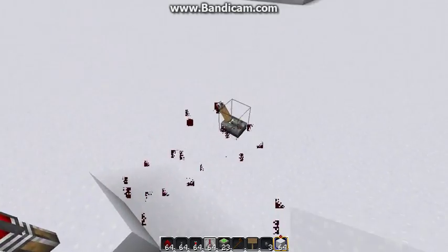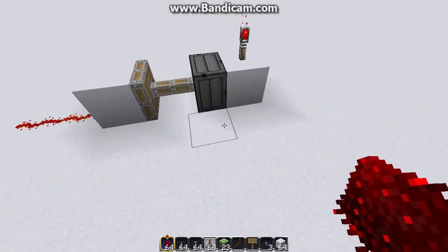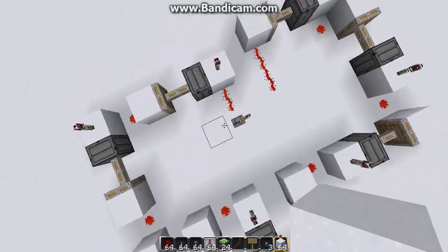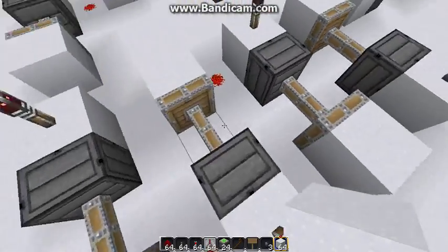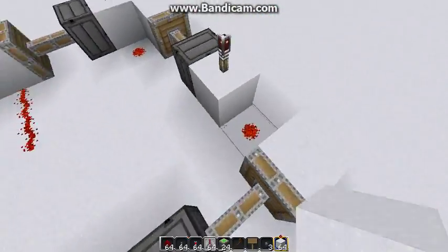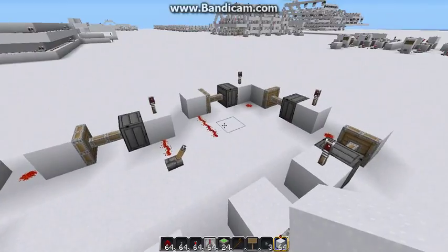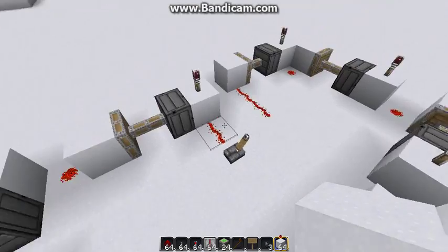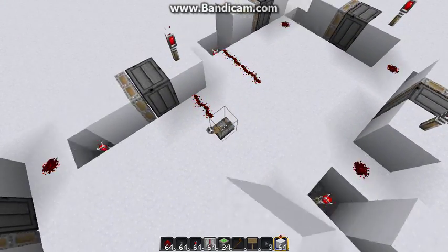So that's the theory of instant wire, and this allows you to do some pretty interesting things. Just to prove that it truly is instant, I've set up a big chain of these things going around in a winding little pattern. Here's the output, here's the input. If I turn off the lever, you'll notice this wire turned off as soon as this wire turned off. So yes, this truly is instant.